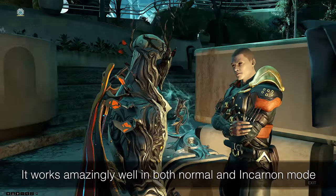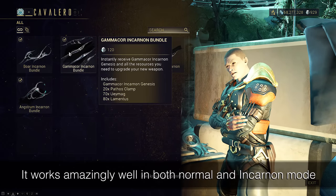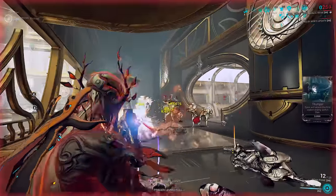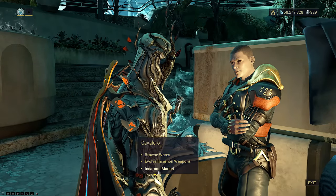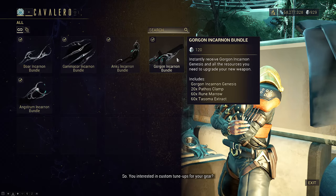Uniquely, these 5 new incarnons — Bore, Anku, Gorgon, Gamakor, and Angstrom — can be purchased during this week only from Cavalero and the Chrysalis. Once this week ends, they will no longer be buyable, but once week 3 returns, the shop returns again. These are the only incarnons that can be bought with Platinum, at 120 platinum apiece.